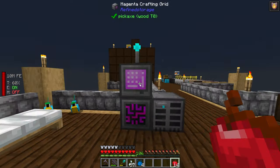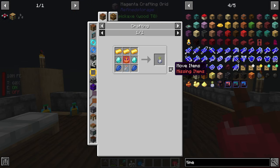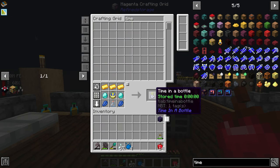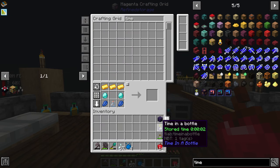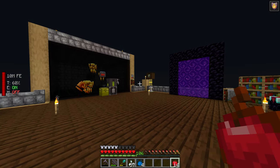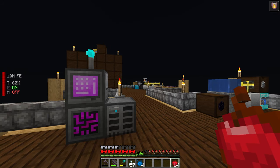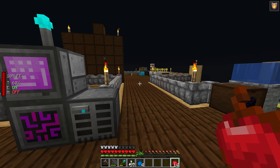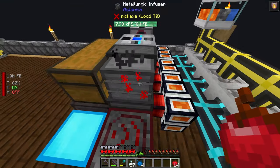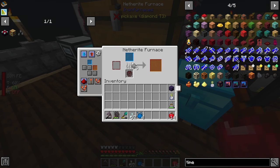That reminds me — I keep forgetting to make a Time in a Bottle. This item is very powerful: it stores time and you can use that time to speed up certain blocks. For example, if I had stored time, I could use it on the metallurgic infuser and have gotten the steel already. I need to keep it in my inventory to accumulate time.